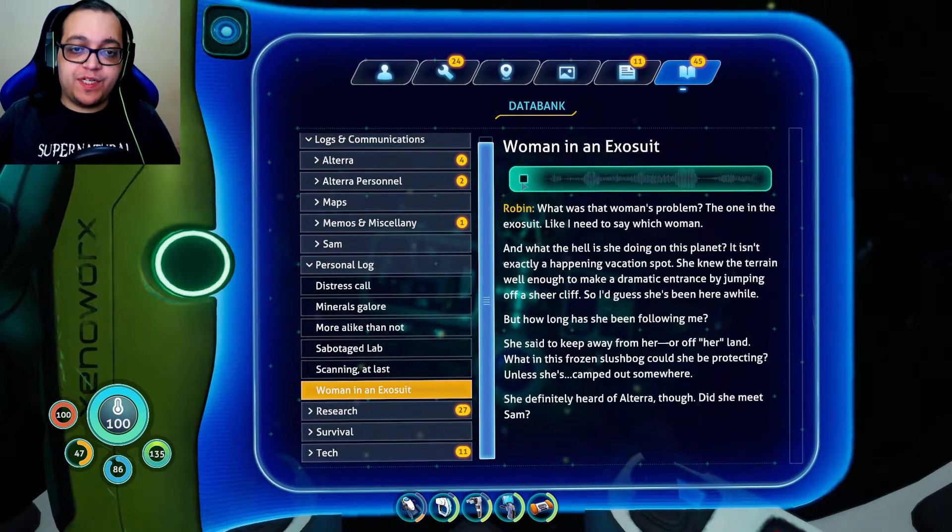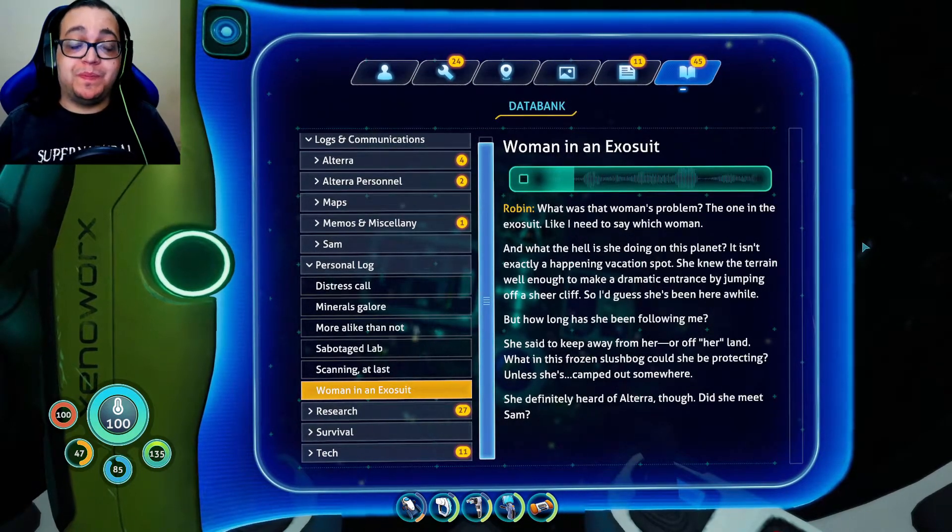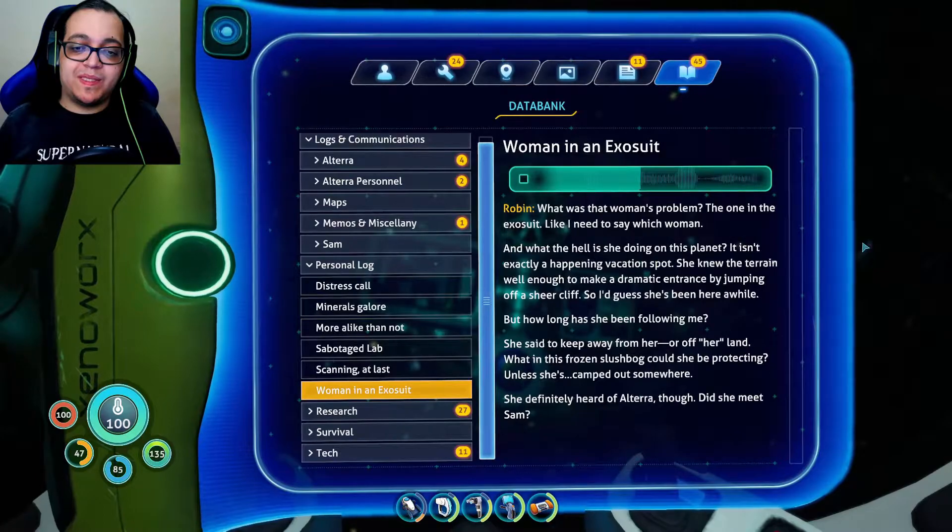There's one about the woman in the exosuit. Let's see — what was that woman's problem, the one in the exosuit? Like, I need to say witch woman. What the hell is she doing on this planet? It isn't exactly a happening vacation spot. She knew the terrain well enough to make a dramatic entrance by jumping off a sheer cliff, so I guess she's been here a while. But how long has she been following me? She said to keep away from her, or off her land. What in this frozen slush bog could she be protecting? Unless she's camped out somewhere. She's definitely heard of Altera though. Did she meet Sam? Questions, questions.